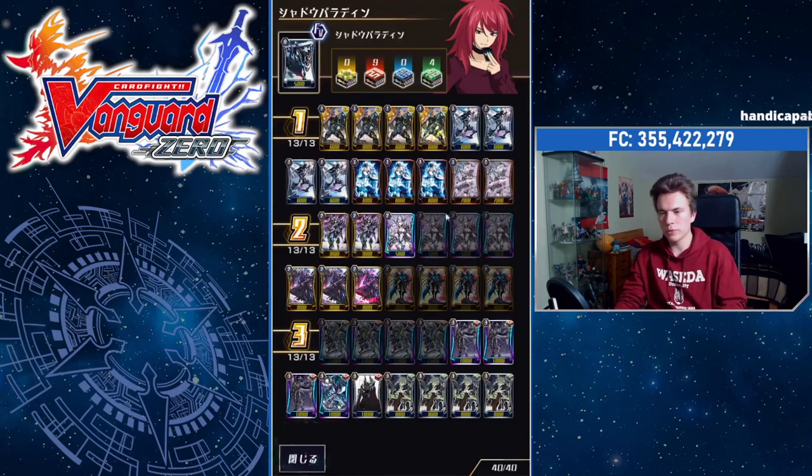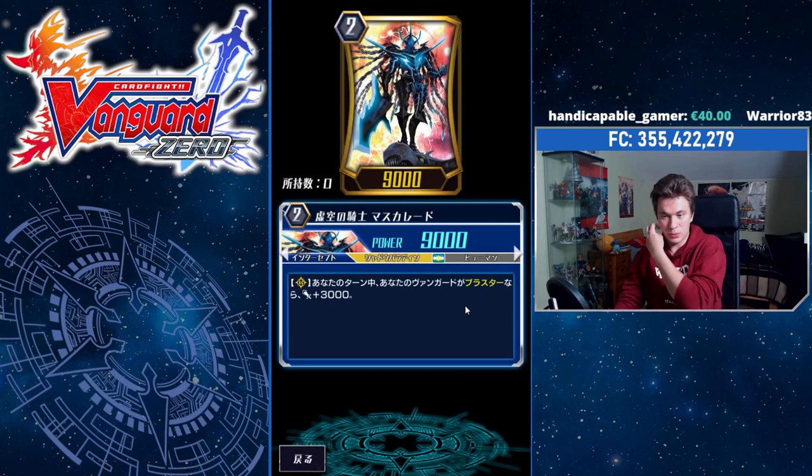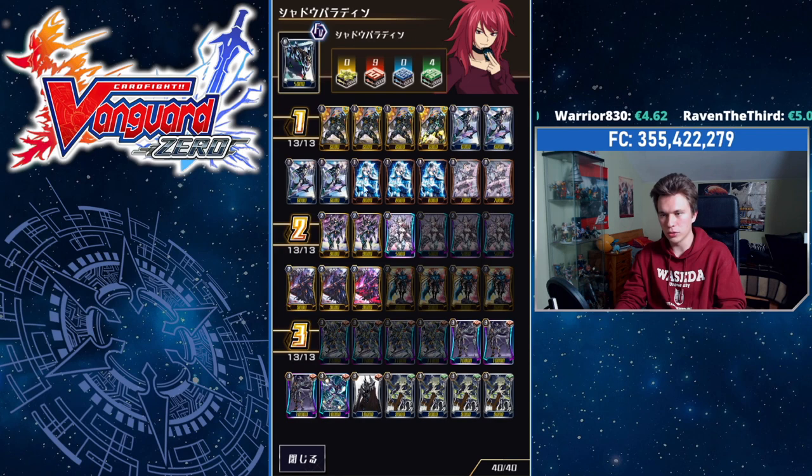Masquerade: during your turn, if you have a Blaster Vanguard, he has plus 3k, so he's a 12k attacker. Very important for hitting good numbers with any of your boosters — hits at 18k or 17k with Full Bow, but it's relevant. It hits against cross rides. It's good.